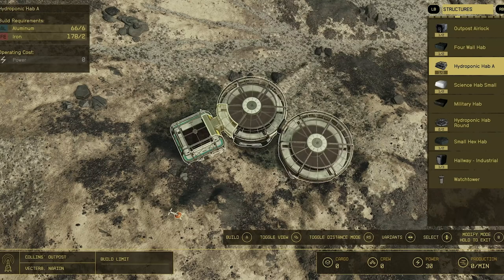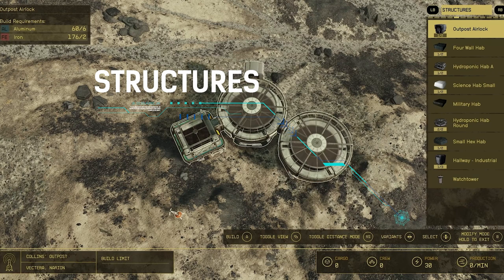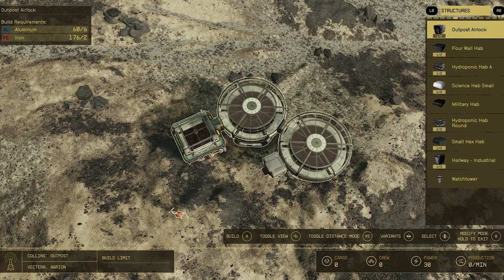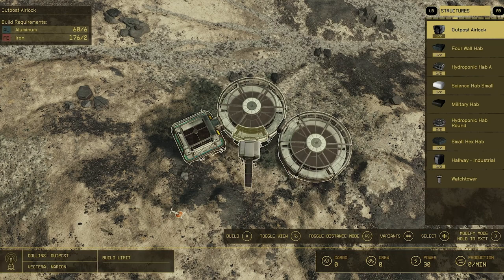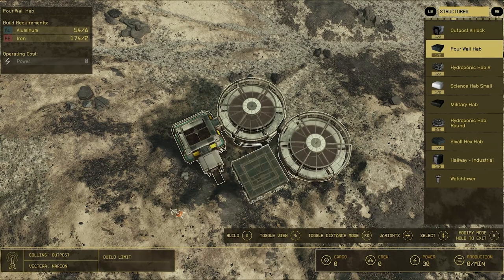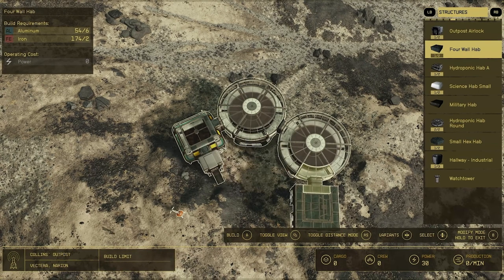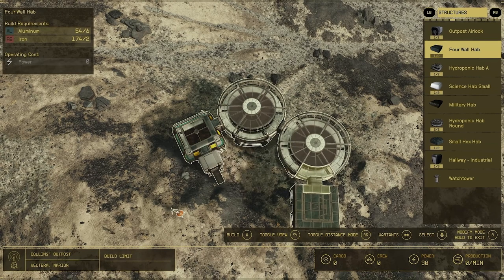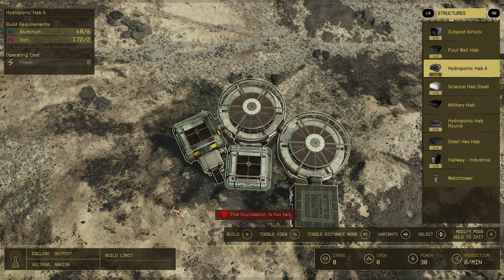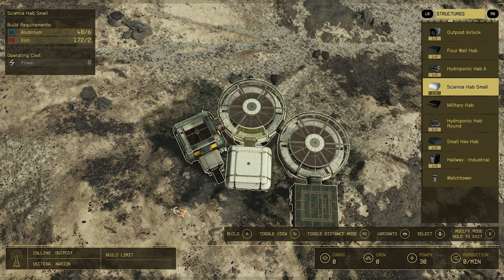There are a number of different structures that we can use to make up the main areas of the outpost. These include an airlock, which I'm guessing is your front door; a four-wall hab or habitat, which I'm guessing is for placing things like workbenches and storage; and a hydroponic structure for growing things. There are also two options for some of these structures — military structures for building weapons, armour and things of a military nature; small hex habs that attach to joining areas; a hallway industrial structure for building resource gathering structures; and a watchtower. Some of these buildings have two or three options, giving us possibly different looks or uses.